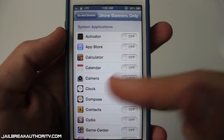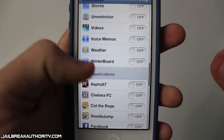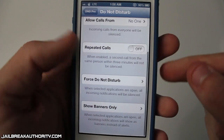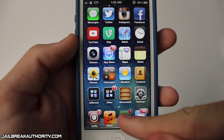The next one is called show banners only. This is similar to the last feature, but instead of blocking all notifications while a certain app is open, it forces notifications to show as a banner, which obviously is not as disturbing as a pop-up.